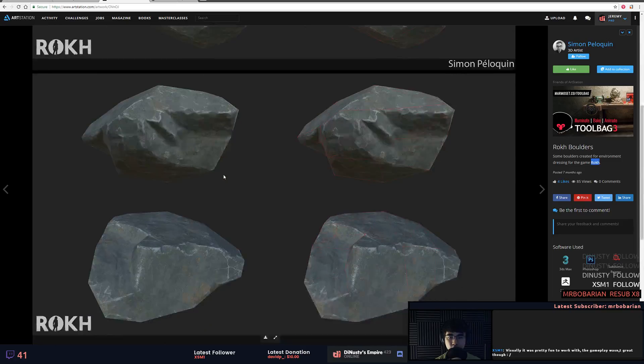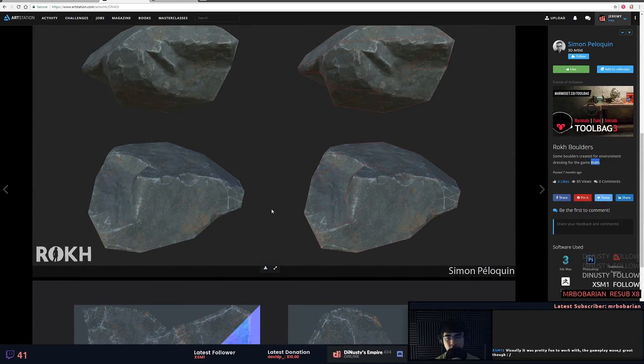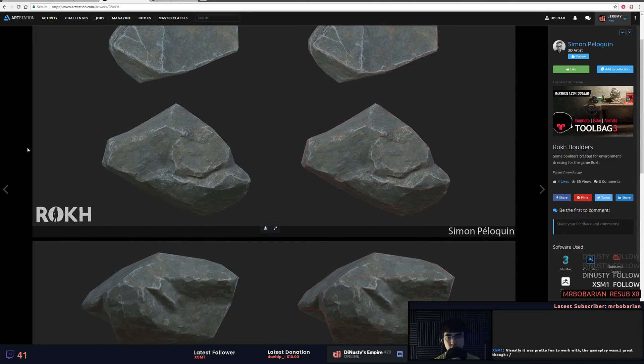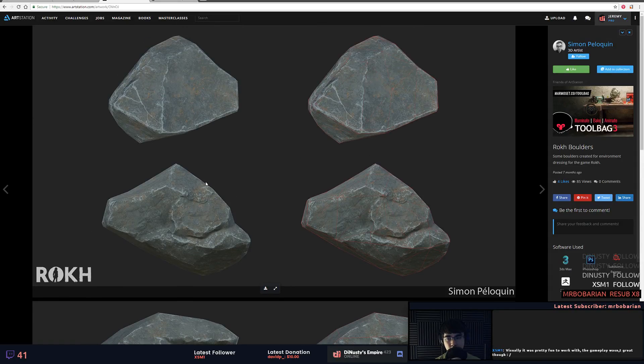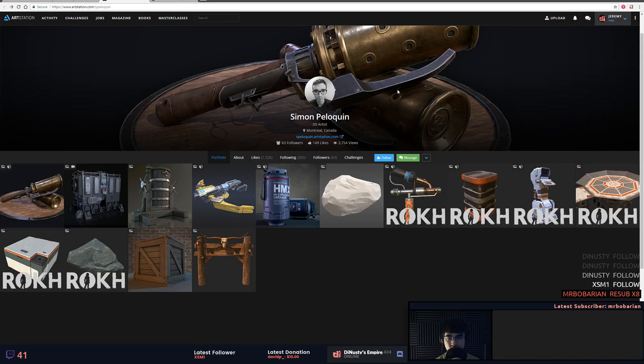Depending — I'm not sure of the scale of these. That's the other thing — it might be worth displaying some type of character next to it just to give you an idea. The edge wear on there really sells it, it's pretty cool. Substance Painter of course — you're probably using some smart masks and the like.